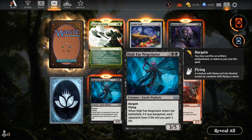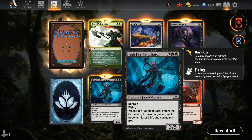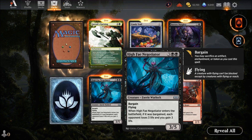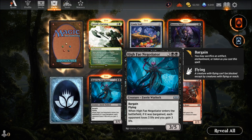Now the main business — normal packs. Hyphae Negotiator — five mana black with bargain. Bargain means you may sacrifice an artifact, enchantment, or token as it's cast. If bargained, each opponent loses three life and you gain three life — a good life-swing card. But it's probably not main deck; there are better five-drops like Questing Commander. A five-mana flyer is always good but not the best.